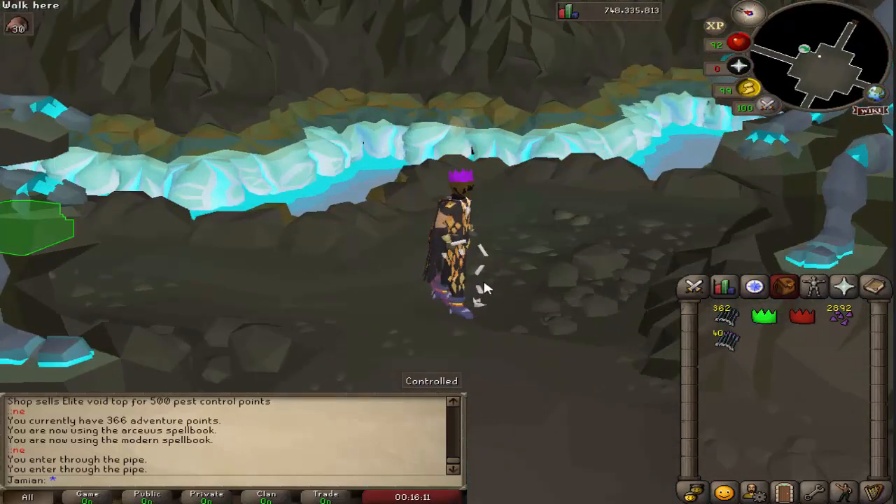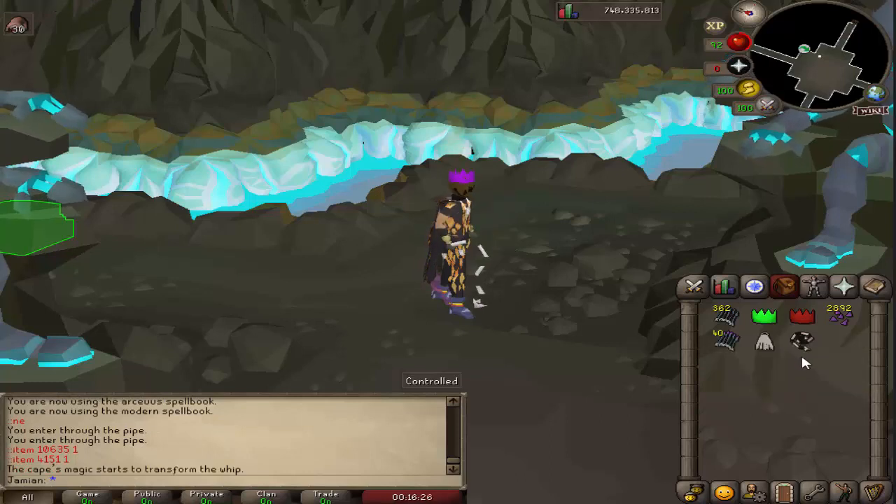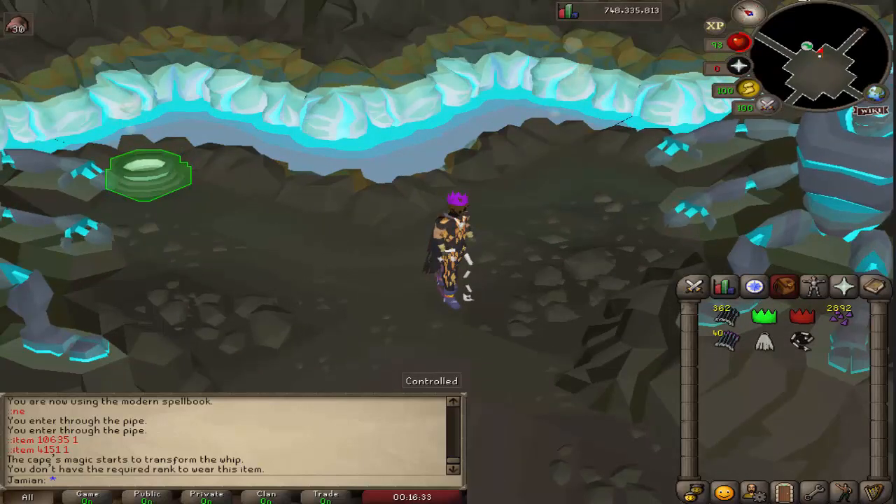If you're wondering what this whip is, Master players can now create this whip. All you have to do is use your Cape of Masters on a whip, and boom — Master Cape. You do have to be a Master to wear it. It is the same stats as a normal whip, but it is just white and cool and fancy.